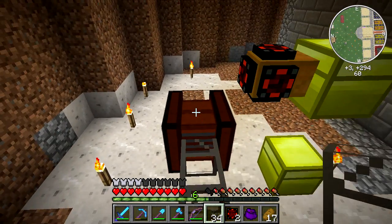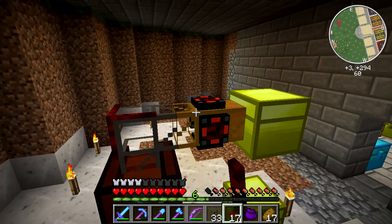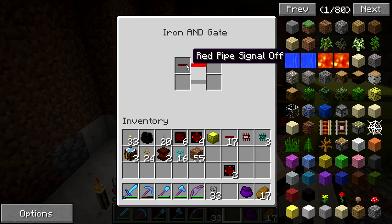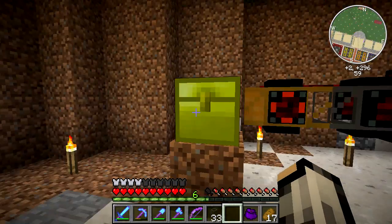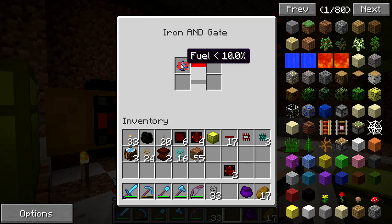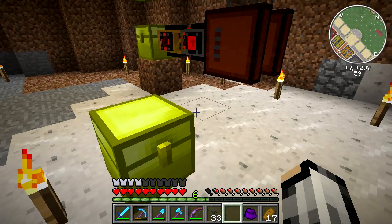On the other side I'm going to have stone transport pipes also with red pipe wire, and iron and-gates on these. I'll configure them: fuel less than 25% triggers a red pipe signal, which pulls wheat into the side. The other gate is set to resources less than 25%, red pipe signal — that pulls seeds in from the top.